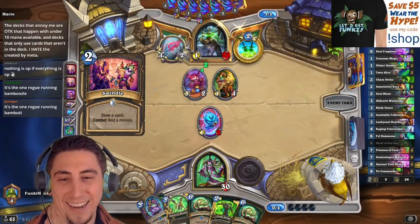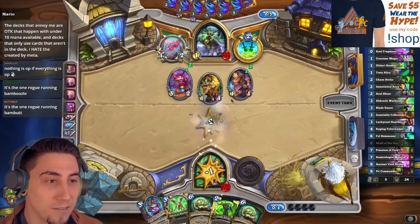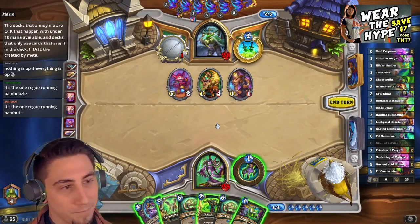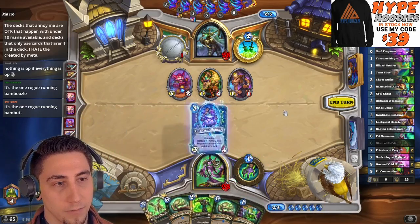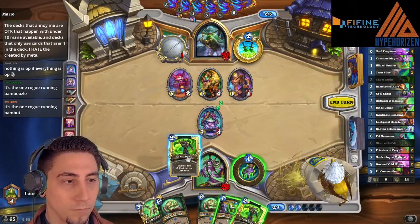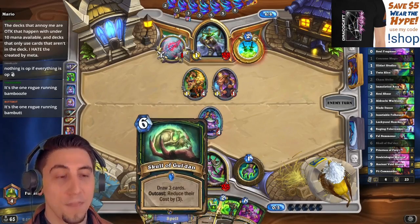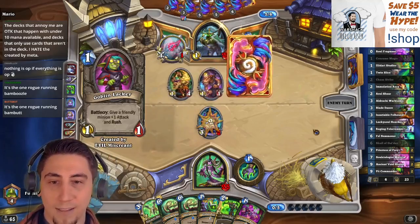Decks that annoy me are OTKs that happen with under 10 mana available. There's limited disruption these days for OTK decks, so you're playing your game plan but it doesn't even matter — your opponent just does their thing. I'm going to get the skull to five. Let me go Warblades into Chaos Strike, and then Skull into Skull. Here we go, now we're going to kick it into the afterburners.